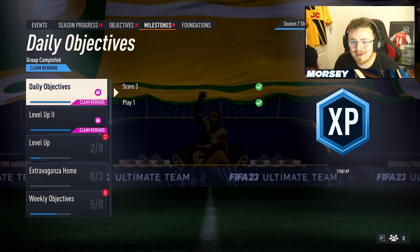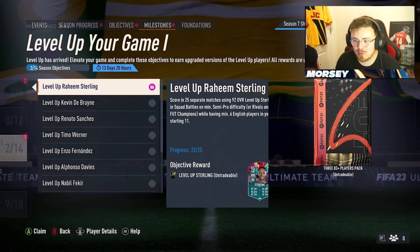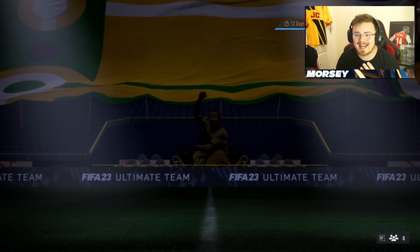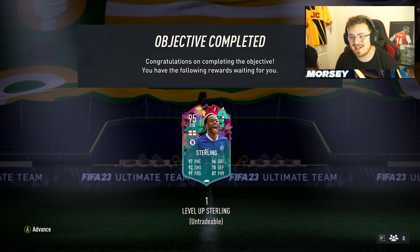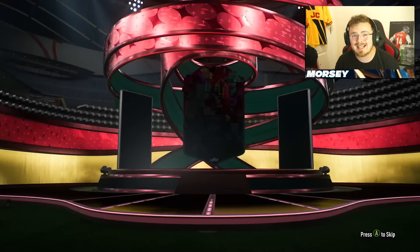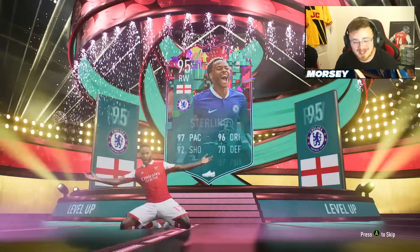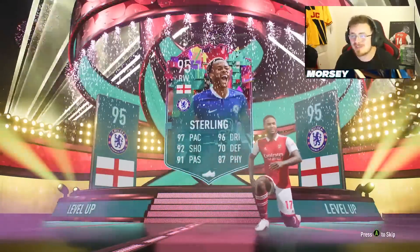The grind has been absolutely unbelievable, boys. But we have got there. 25 separate matches scoring with 92 overall Sterling allows me to unlock this beast right here. I did it in Division Rivals, trying to force rage quits as quick as I can. Trust me, it was a grind. If you appreciate this review, please do smash that like button down below. Subscribe if you're new — we're on the road to 12K.